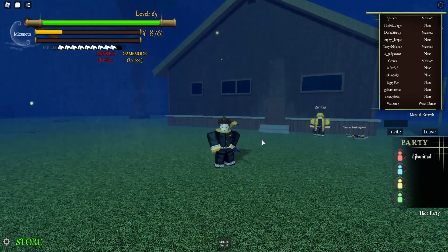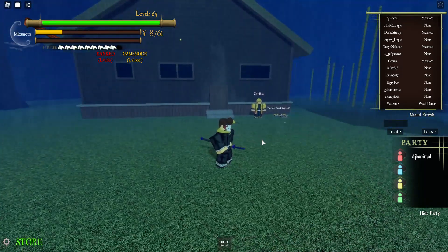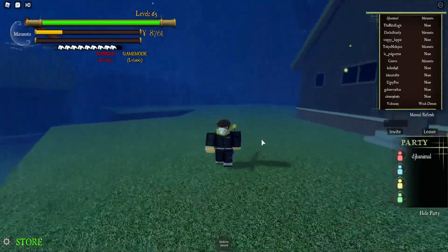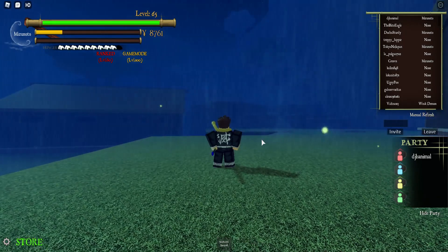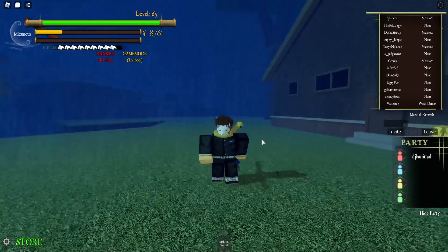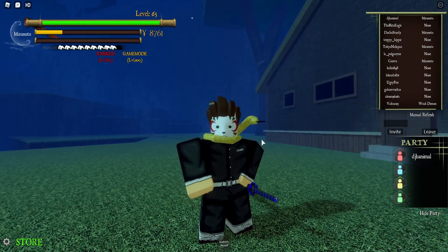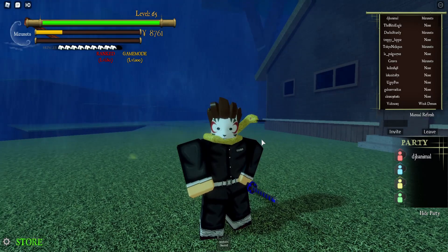It's somewhere up top and I'm going to be showing you guys from down here. I am at the thunder breathing area. What you want to do is take this path, go straight, and follow the path — it will lead towards a wall. From there just go up the wall and then go straight into a giant building. That's where you should find love breathing.